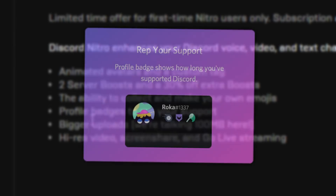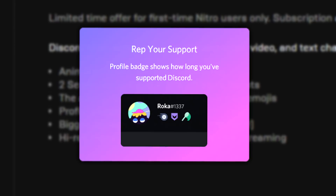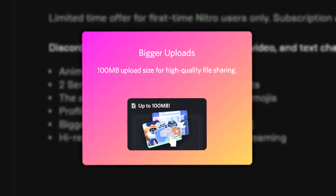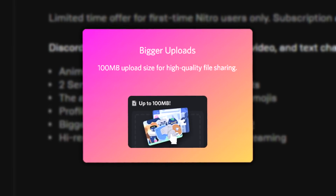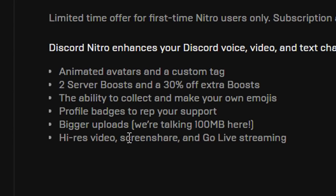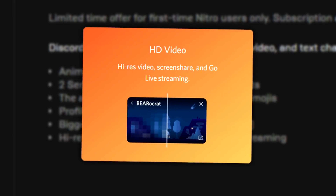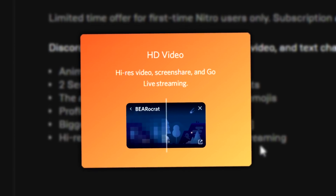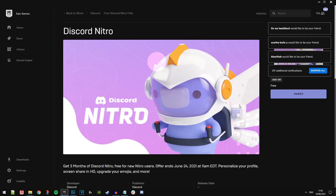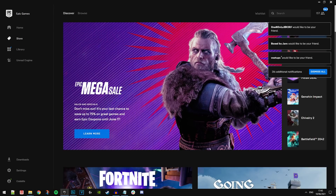You also get the ability to collect and make your own emojis, which is pretty cool. It displays a badge of support so you can show off to your friends that you have Discord Nitro. It allows bigger uploads so you can share more pictures, videos, and content. On top of that, you can screen share with high-res video and use the Go Live streaming feature. All of that is free right now on the Epic Game Store for three whole months — definitely check it out.